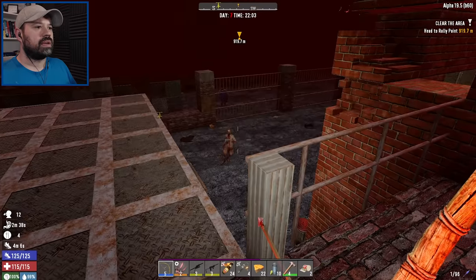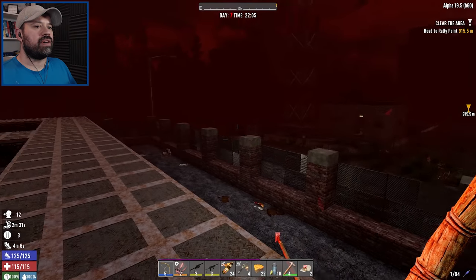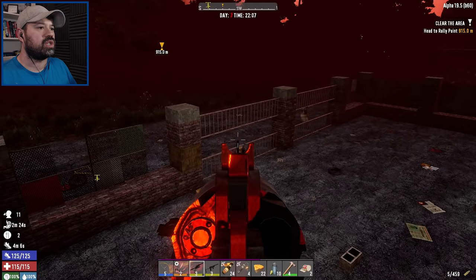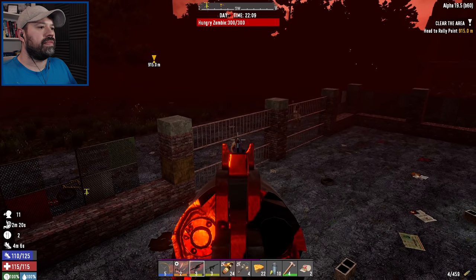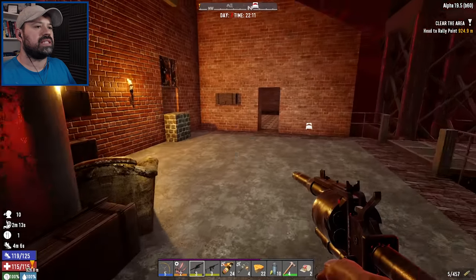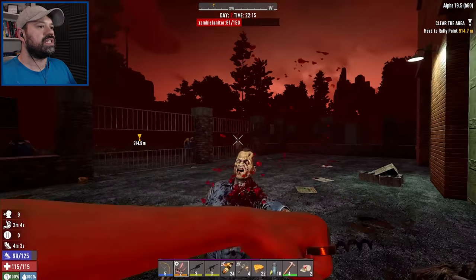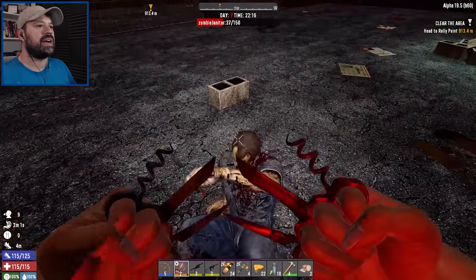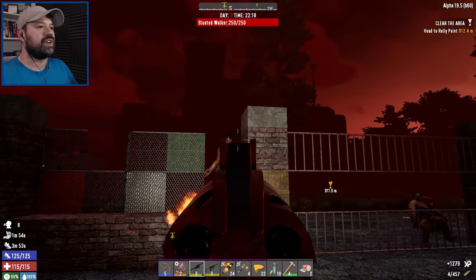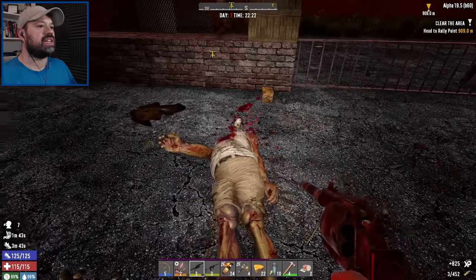Let's see if we get a horde night. In Romero Mod the zombies are always walking because it's purely about the numbers. It looks like we are going to get a horde night, and seeing that they're walking it should actually be a lot of fun. There's not a lot showing up so maybe there's no horde night — I have no idea. Let's go outside and deal with them from out there. There's big mama — a little bit of gun to the face!